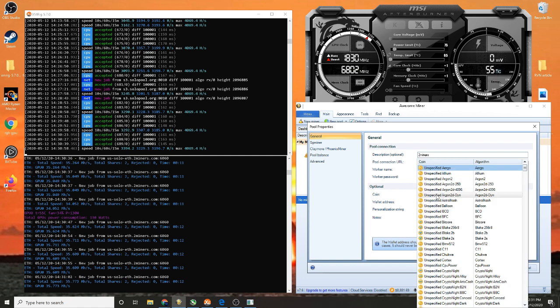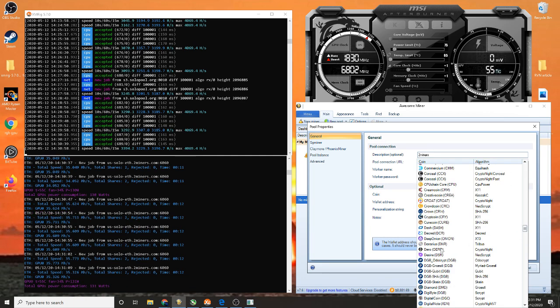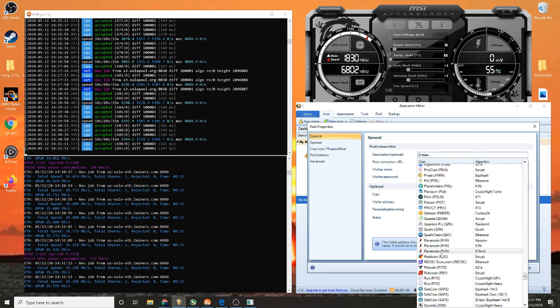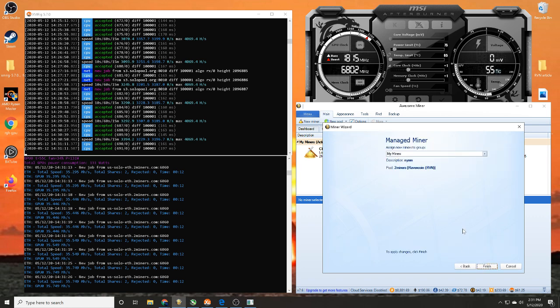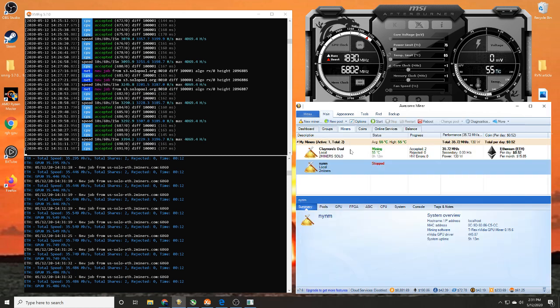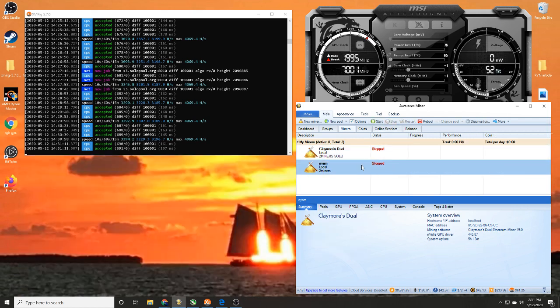Worker password is up for you to set. Next, come down and find 'Coin' — scroll all the way down and find Ravencoin. We're almost there. Click OK. Back at the manage pool miners screen, make sure everything looks OK. Click 'Finish' and boom — that pops up. We're really excited about that.